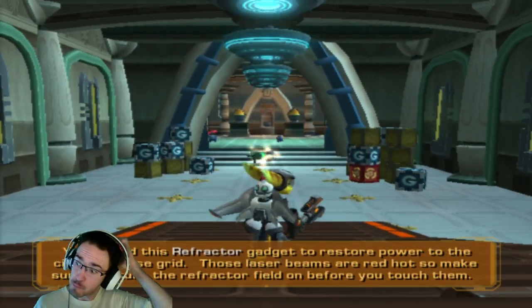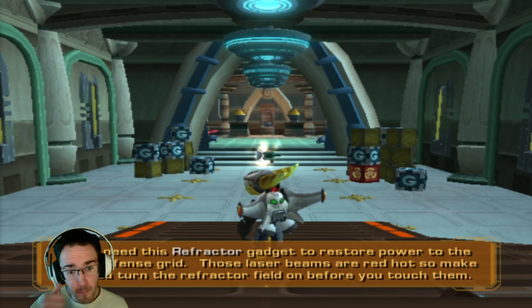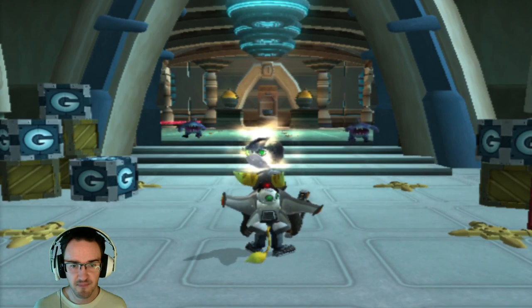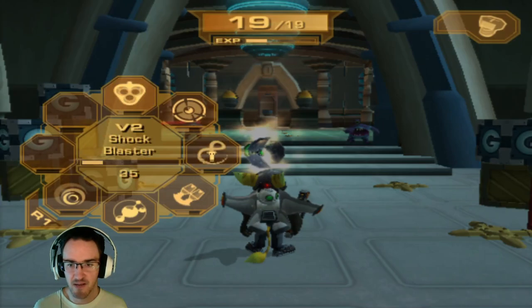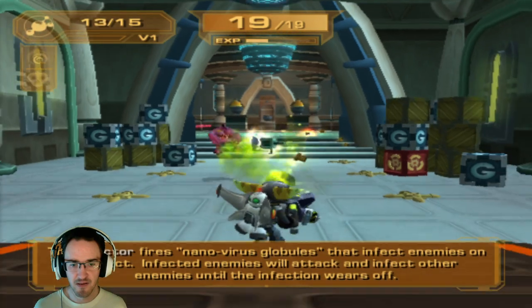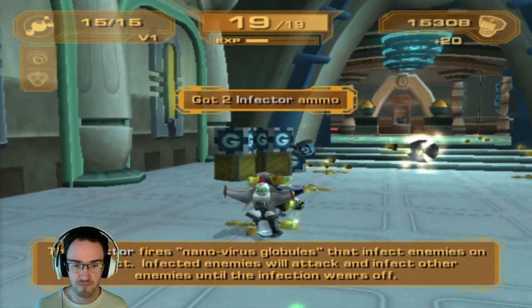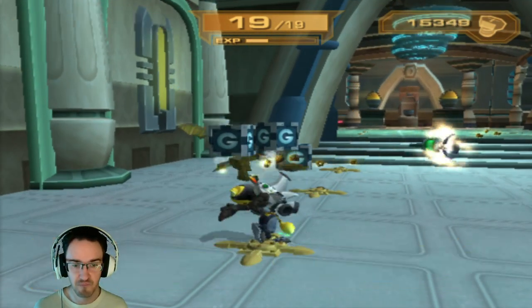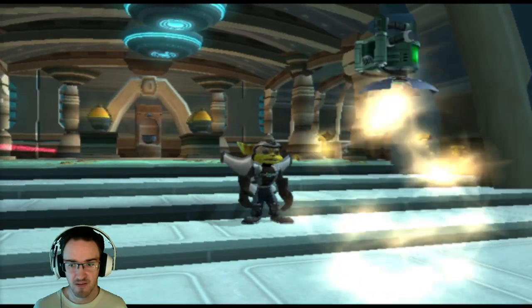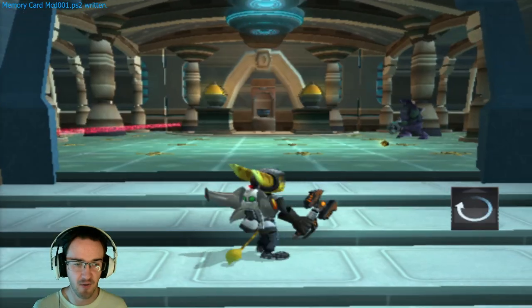You'll use this refractor gadget to restore power to the city's defense grid. Those laser beams are red hot, so make sure you turn the refractor field on before you touch them. Good luck. I actually can't remember how to do this — it'll be very interesting. New gadget! I actually can't remember how to use it at all.